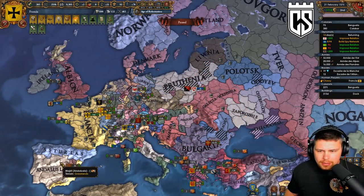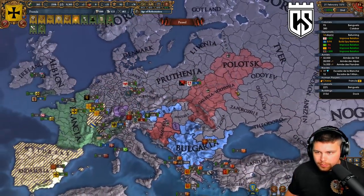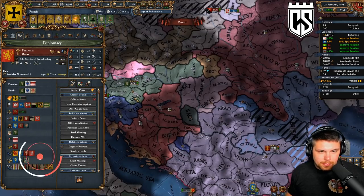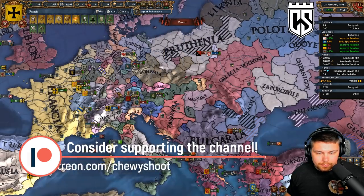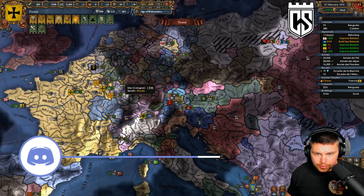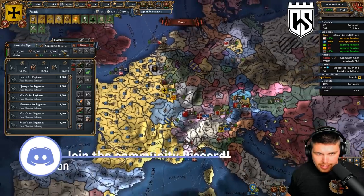Hey guys, hope you're all doing well. Welcome back - let's play some more EU4. We are fighting a war with a bunch of these people. I'm excited because I'm actually going to possibly separate peace Pannonia, isolate him a bit, and go for making him release some tags. I think that would be really good for us. Anyway, we're gonna get these guys stacked up in one big stack.